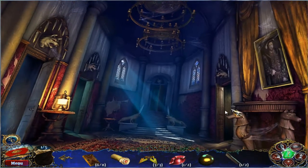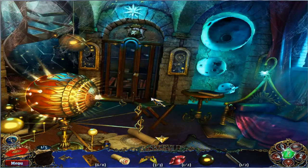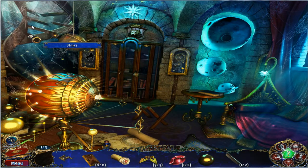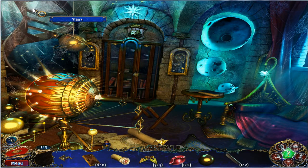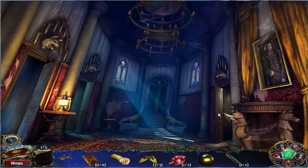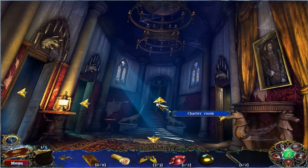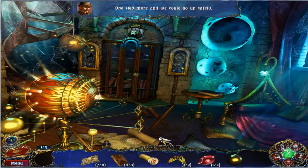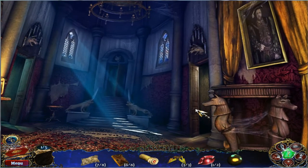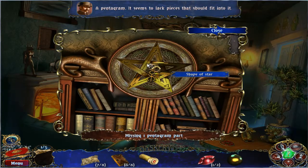Did I completely miss that? Oh, it's not there. I don't get it. What the hell? There's supposed to be a hidden object game here that allows me to do that. Don't tell me — do I have to put the pentagram in there? Well, whatever. I'll just put the freaking pentagram in here.